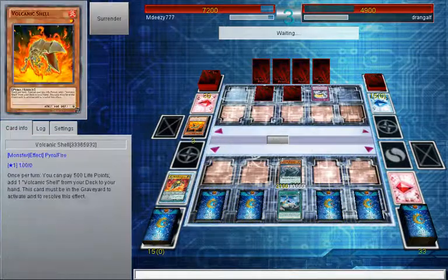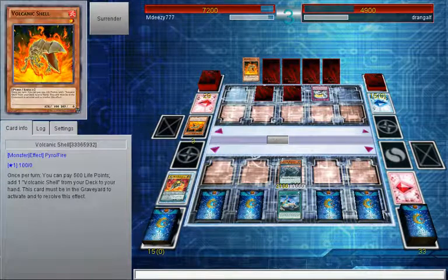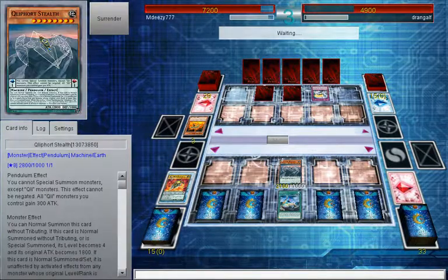Okay, Volcanic Shell - pay 500, do another thing. I'm going to wait for the Scatter Shot before I do any Solemn Strike-like things. It should be fine at this point. Klee for the Scout.